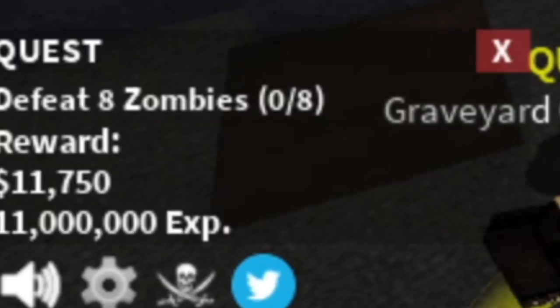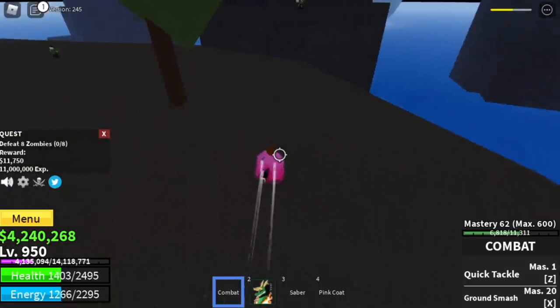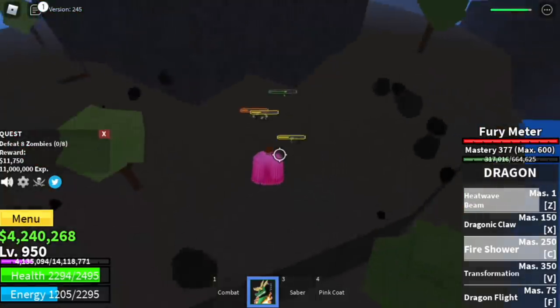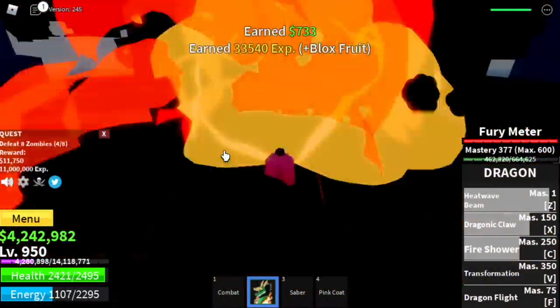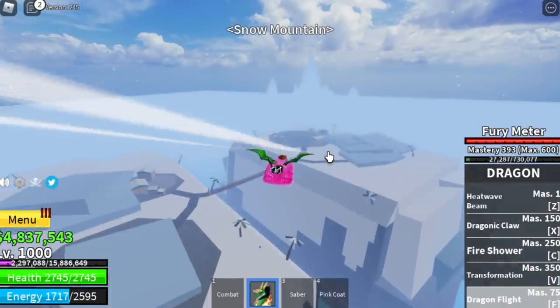Next up, guys — the Graveyard Island. We're going to start with the zombies. This area is very easy to grind. Just lure 4 and they're very easy to defeat — make sure there's a wall at the back. Use your skills. They're not that tanky, so you can burst them. Goal here is to reach level 1000.